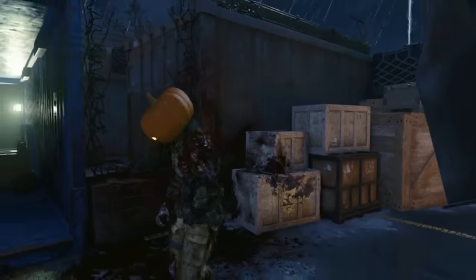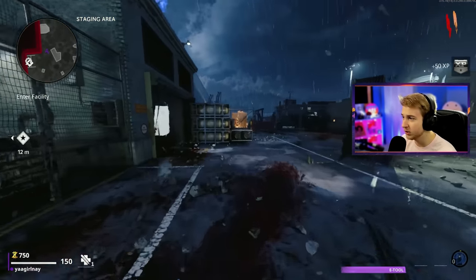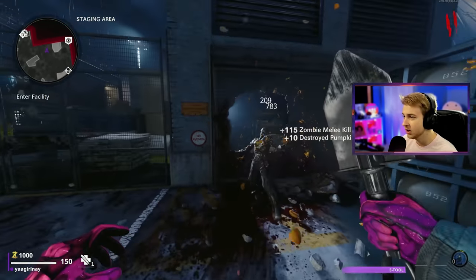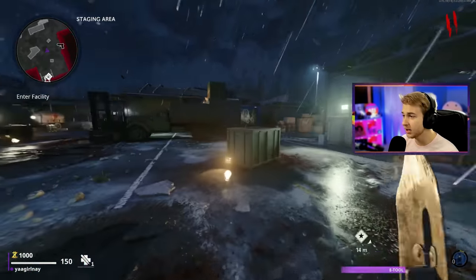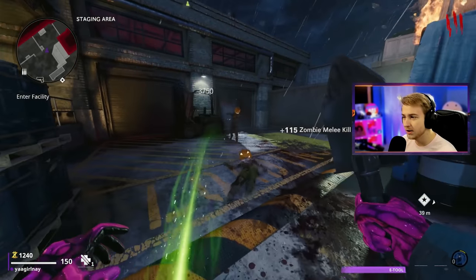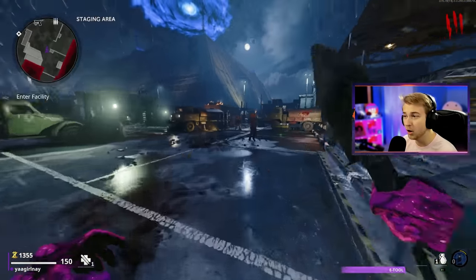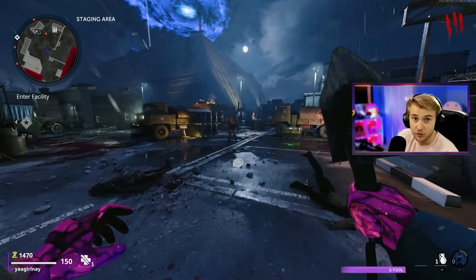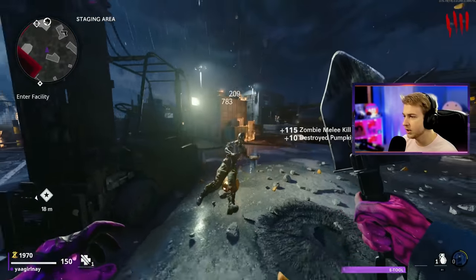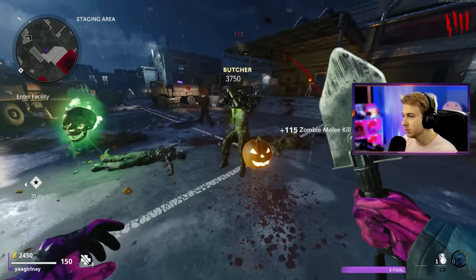The jack-o'-lanterns are back. So if you don't know what this Halloween event is, basically all the zombies, elites, and everything walk around with jack-o'-lanterns on their heads with a chance to drop one. And in those jack-o'-lanterns, you can get insane rewards. You can get chalices going from bronze all the way to gold, meaning you can pack-a-punch your weapon up to three times. You can get ray guns, wonder weapons like the mass wonder weapon, the crystal axe, and craftables like death machines, airstrikes, things of that nature.